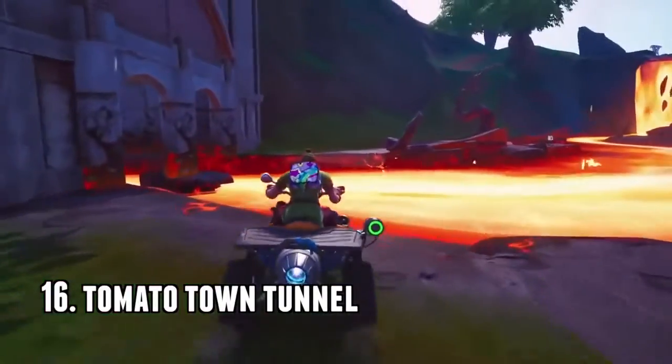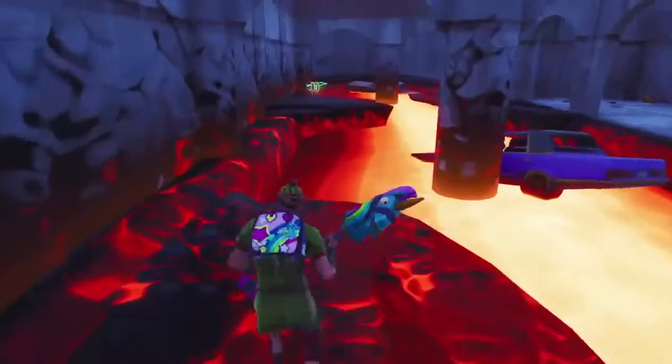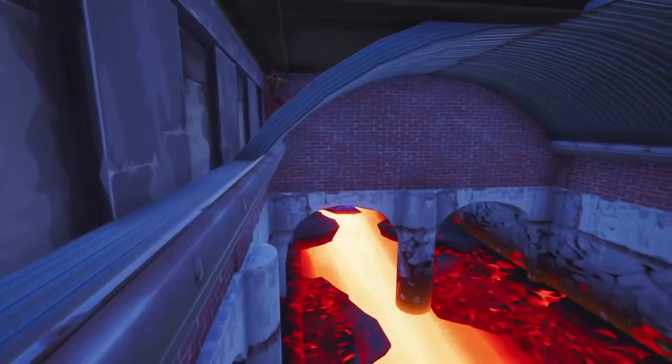Number 16 is the tomato town tunnel. Tomato town used to be near the volcano, now it's obviously gone, but you break your way up, smash a piece, and then you can just hide next to this metal sheet. One of my favorite spots.